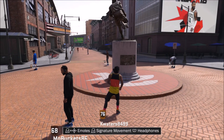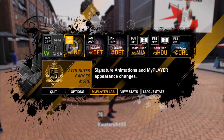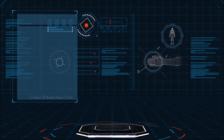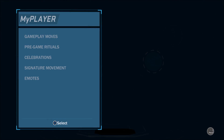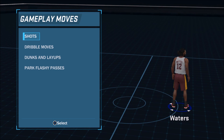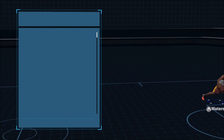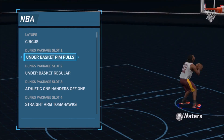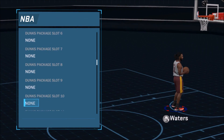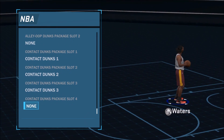What you want to do is press triangle and then go over to My Player Lab and click on that. You're going to load in here and just go down to equip animations. When you go to equip animations, go up to gameplay moves. Then go to dunks and layups, click on NBA, and just click all of them on that you have. I didn't have any of this stuff on — it said none on all of them. And then at the bottom, that's where your contact dunks are, so if you have them, make sure you have them on too.